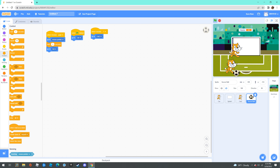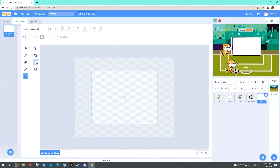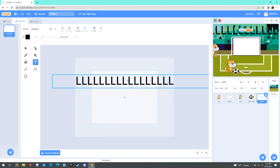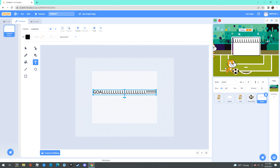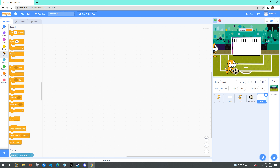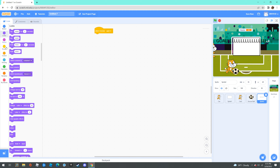For the last part, we're going to make a new sprite — you can say whatever you want, any color you want. When I receive 'goal', show.